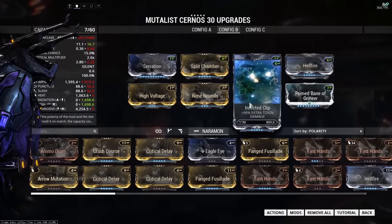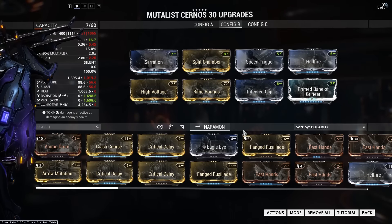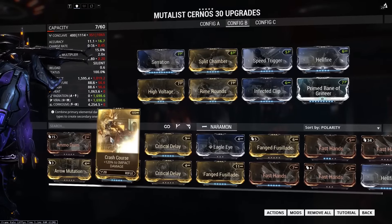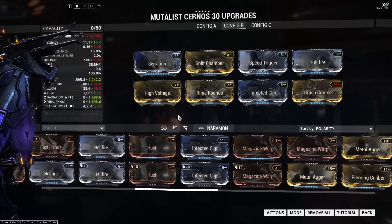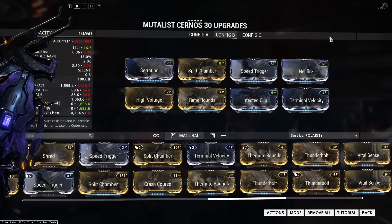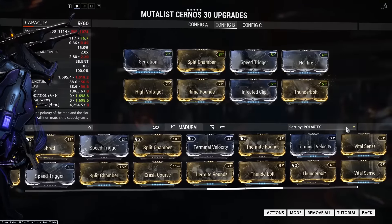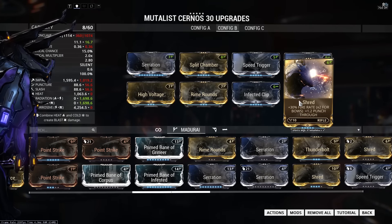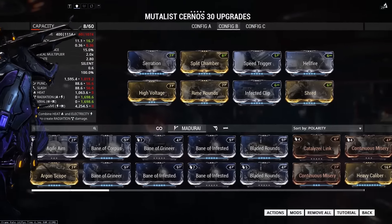The second build uses Serration, Split Chamber, Speed Trigger, two 90% elementals, two dual-stat mods, and a Prime bane mod — with the same element choices as the first build. For the final mod slot when the bane mod isn't useful in the Void, options include Crash Course, or Terminal Velocity — which seemed to speed up the gas cloud projectile as well as making headshots easier. Thunderbolt can be fun too, or Shred if you want to fire faster — the punch-through on the Mutalist Cernos isn't great so Shred isn't a bad option.